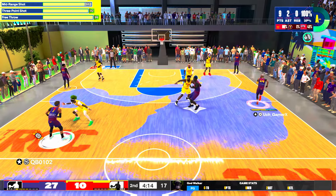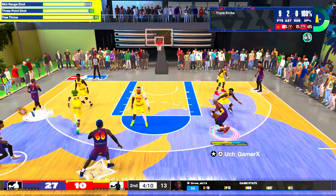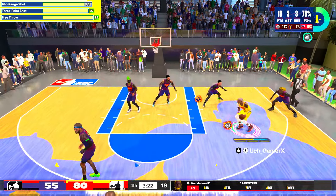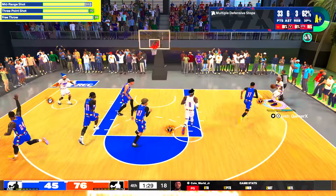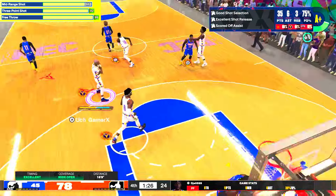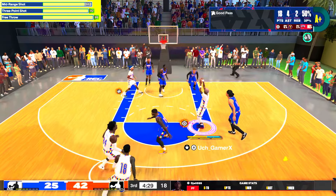I'm a mid-range maestro so I cannot make a build without a respectable mid-range rating. This time I went with 86, just enough for Gold Mid-Range Maestro, and Fade are just as nice on this build as on the others. I also wanted to be the free throw shooter in the rec since people do not upgrade their free throws, so I went with 99 for Hall of Fame Free Points.